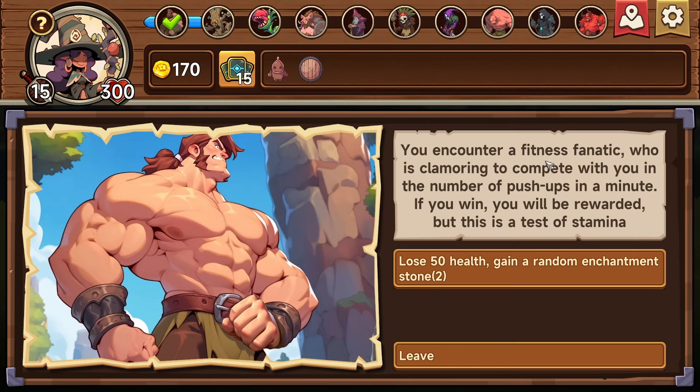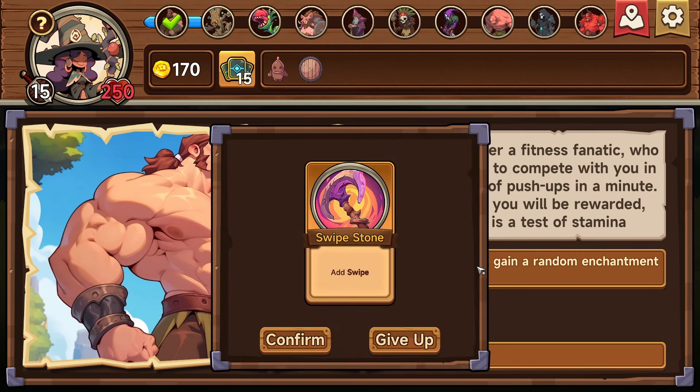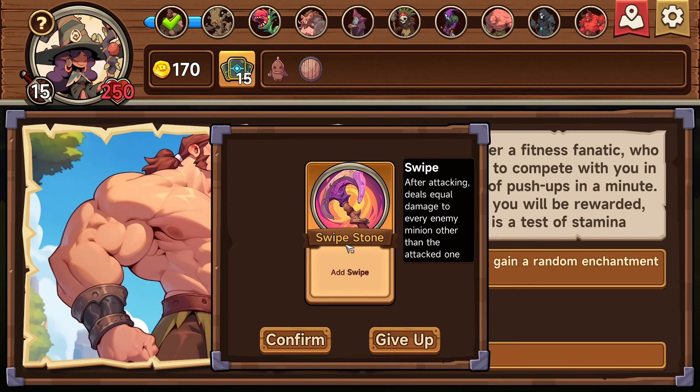We don't have many settlements but maybe we can get some more. You encounter a fitness fanatic who is clamoring to compete with you in push-ups in a minute. If you win you'll be rewarded, but this is a test of stamina — we lose 50 health. Add swipe stone: after attacking, deal equal damage to every enemy minion other than the attacked one. Wow yeah, confirm. Let's give up on this one.